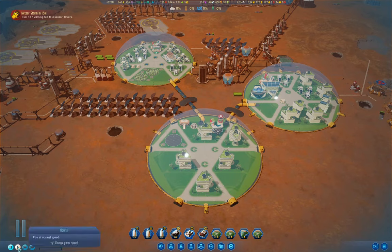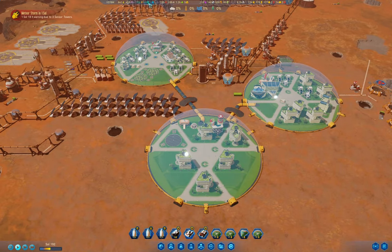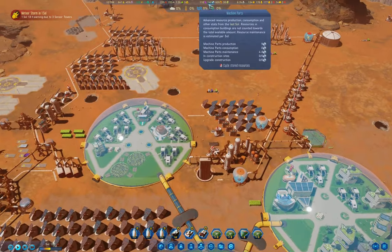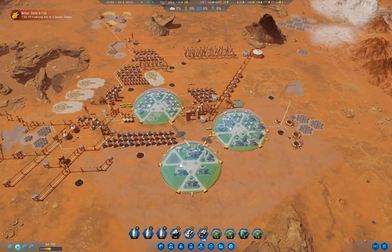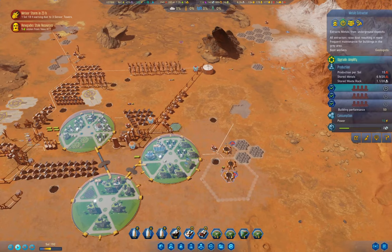Let's start the clock - we have a meteor storm coming in. Right now we're trying to build up enough resources, particularly machine parts, to build some useful items like the Mohole Mine, which would be extraordinarily useful but less so now that we have autonomous extractors.